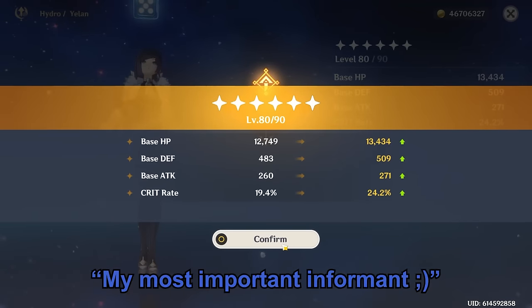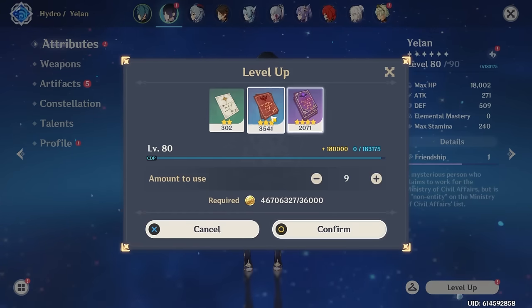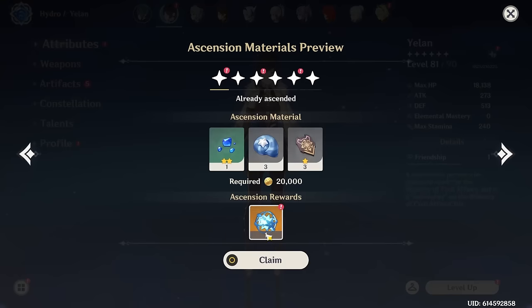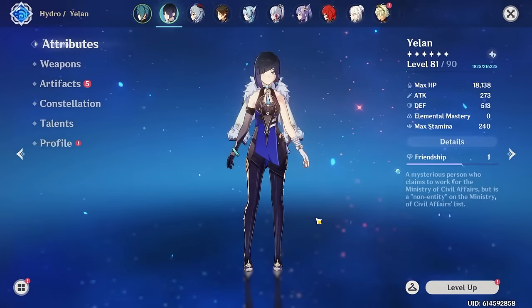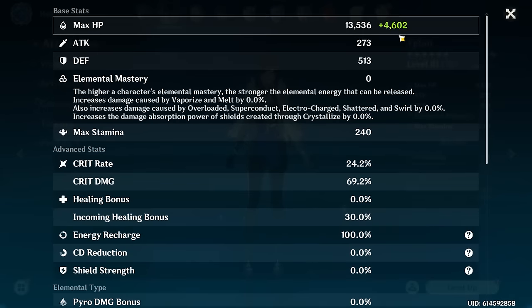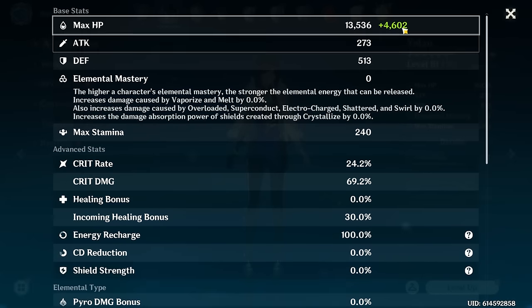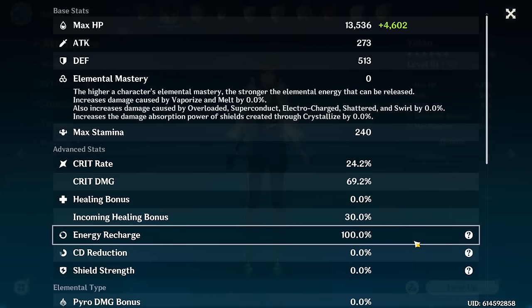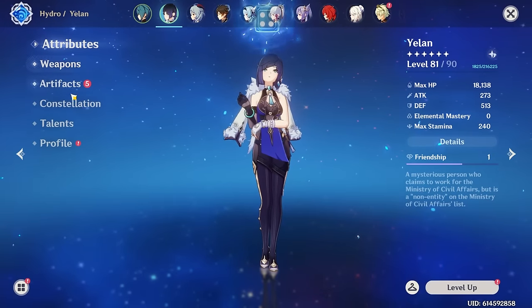After getting her to level 81, we now have roughly 18k HP with the weapon bonus, 24% crit rate, and 69% crit damage. The healing bonus is from Resonance. Let's level up her talents.